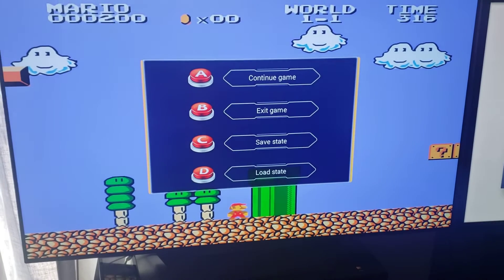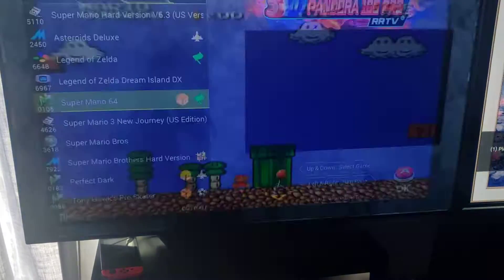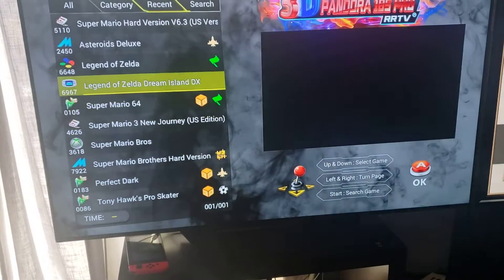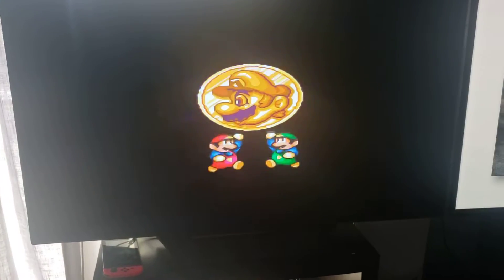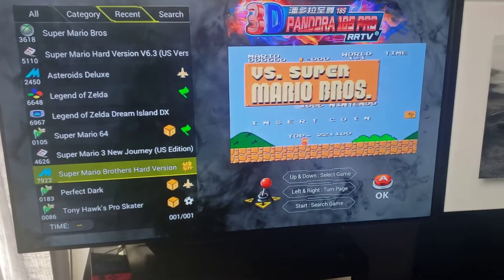Now I'm going to press Coin again and exit the game — press B — and we're out of the game now. We're completely out, not in the same spot anymore. What I'm going to do is jump back into the game. I think I didn't pick the right game, so I'm going to go back and find it.